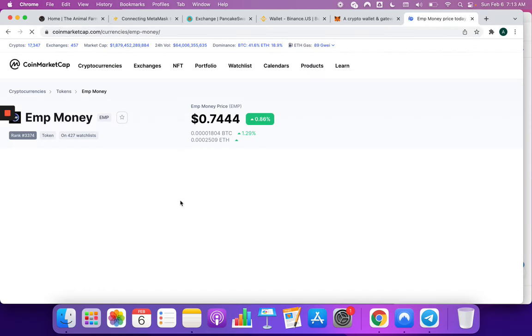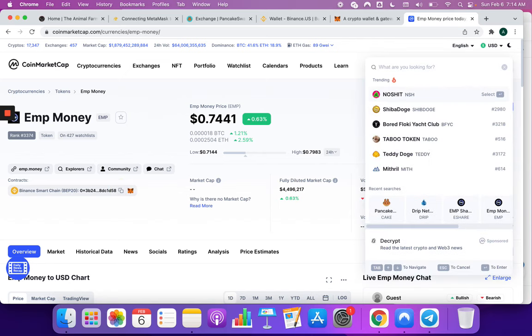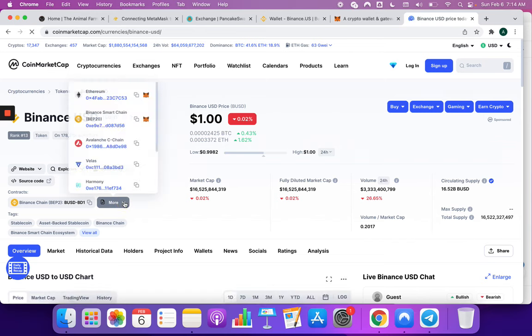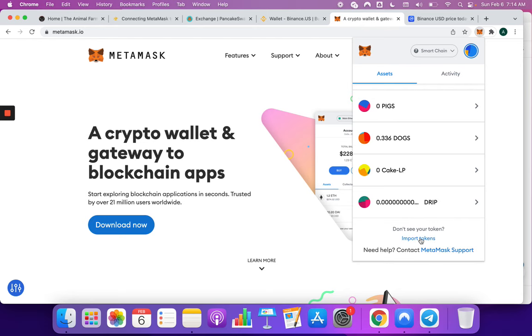Bear with me if you're familiar with this — there might be some people just getting started and this will be very valuable for them. For BUSD, you're going to find it on the Binance Smart Chain BEP20. This is the actual link that you want to copy. Navigate over, make sure you can see this is the Binance Smart Chain — not Binance Chain — then copy the address. Come back, do the same step: Import Token, paste the address, it'll auto-populate, then save.